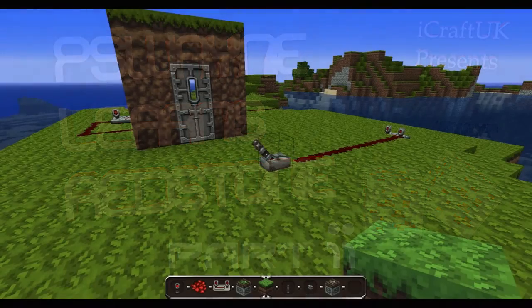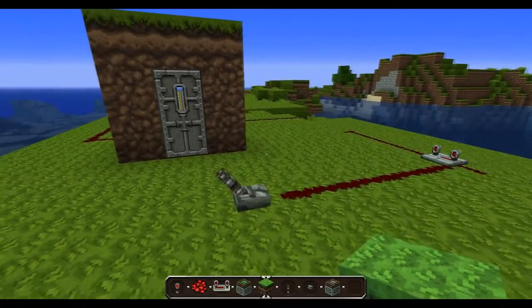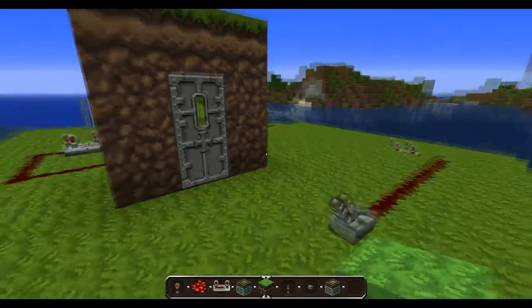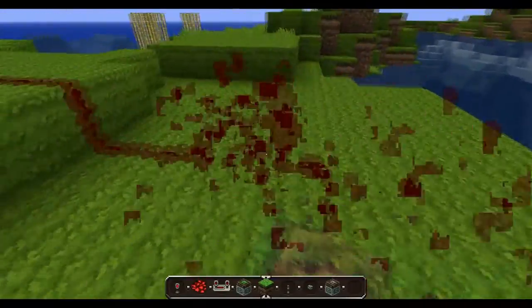Hello and welcome back. Last episode I showed you how to make a door. Now I'm going to change that door to a piston door, so I'm going to get rid of all this and start again with a piston door.